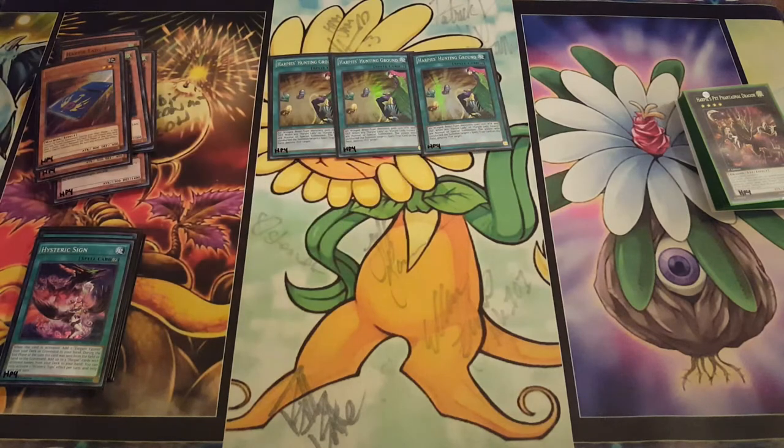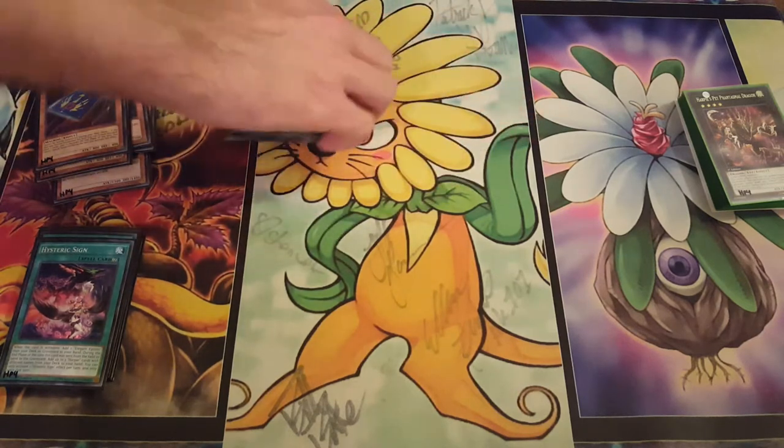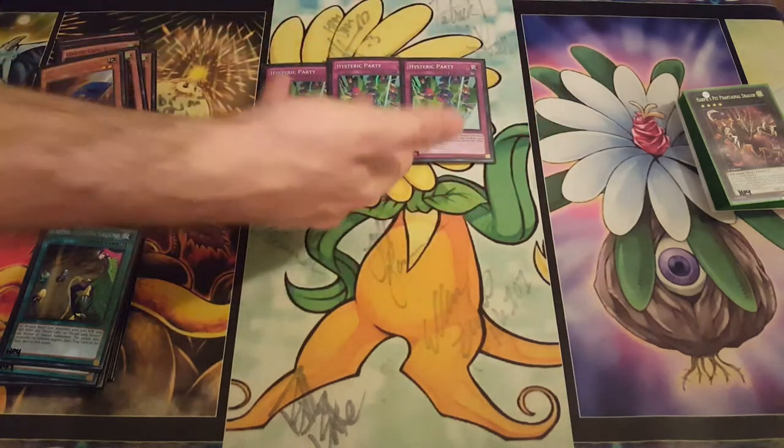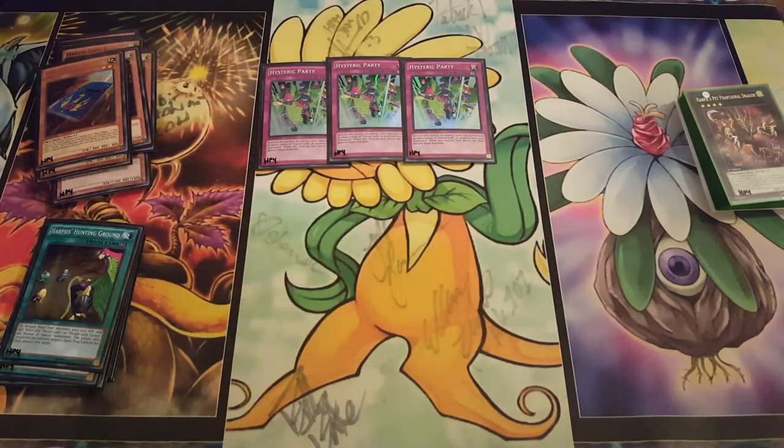Of course, Triple Hunting Ground. It's very nice when you have searchable MST that can resolve again and again and again. But for the traps, Triple Party — also arguably the best card in the deck.